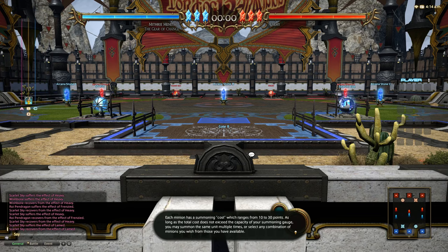Each minion has a summoning cost which ranges from 10 to 30 points. As long as the total cost does not exceed the capacity of your summoning gorge, you may summon the same unit multiple times or select any combination of minions you wish. During the briefing period your summoning gorge is capped at 60 points. You must be quick with your decision however, as this preparation phase has a time limit of 20 seconds. Familiarise yourself with the costs and abilities of your minions before a match so you can quickly select the ideal starting lineup.